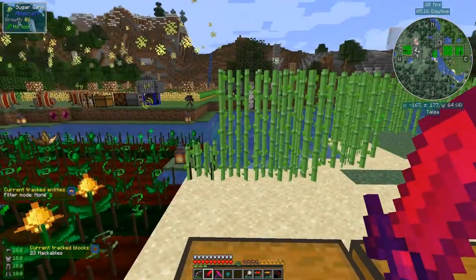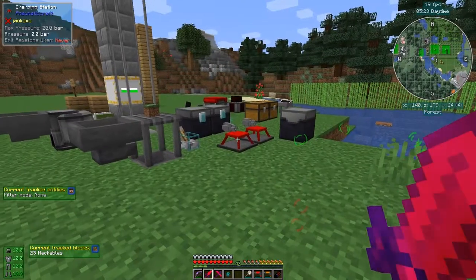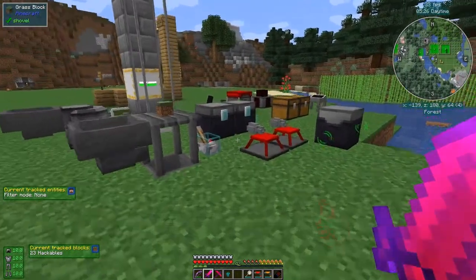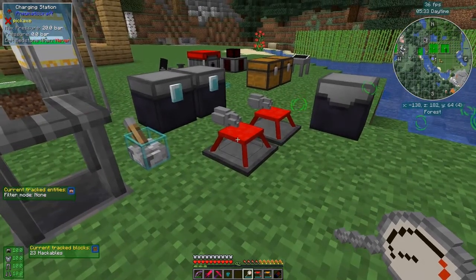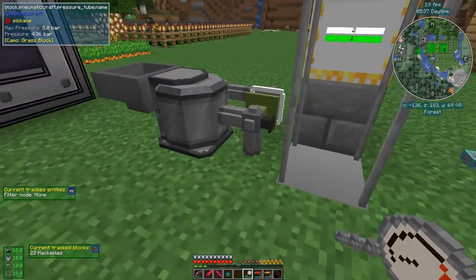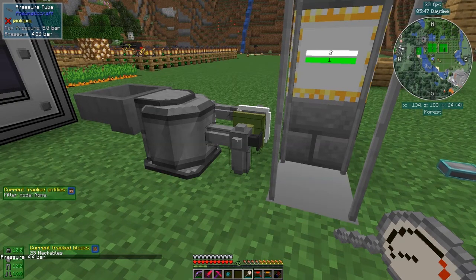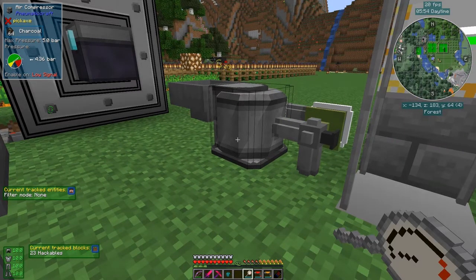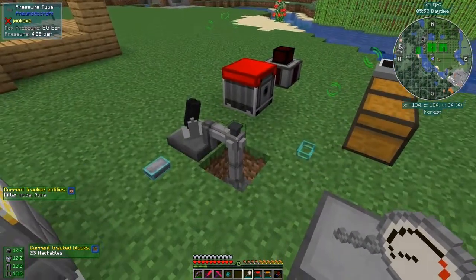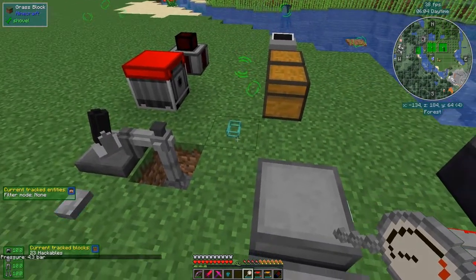The other thing I didn't show you was the manometer. Let's have a quick look - the manometer only works on pipes as far as I can see. You can look at it like this and it tells you you've got no pressure in it. If we take a pipe here and right-click it, it tells me the pressure is 4.4 bar, and you can see on the one-probe pressure screen it's saying 4.36, so it rounds it up a little bit. You can't shift right-click it, it just works on pipes.